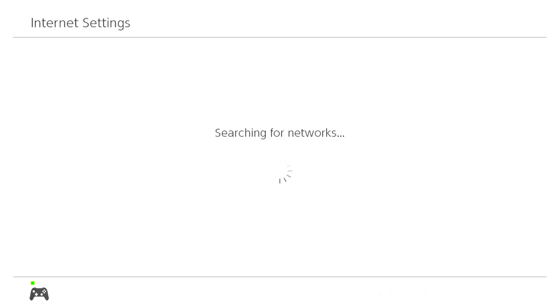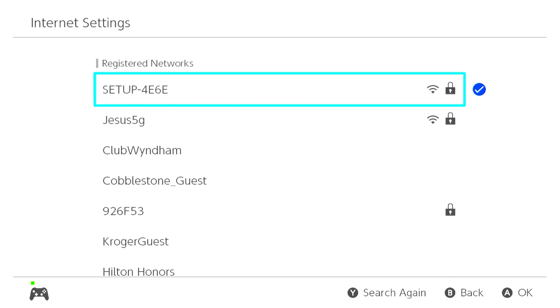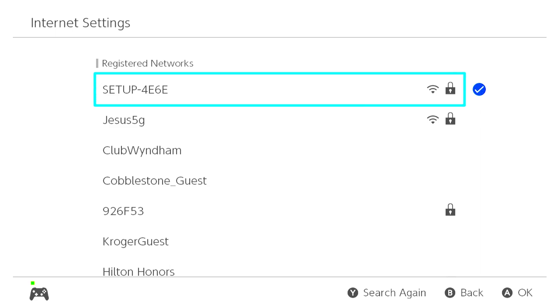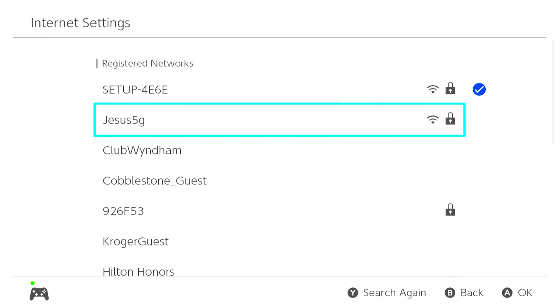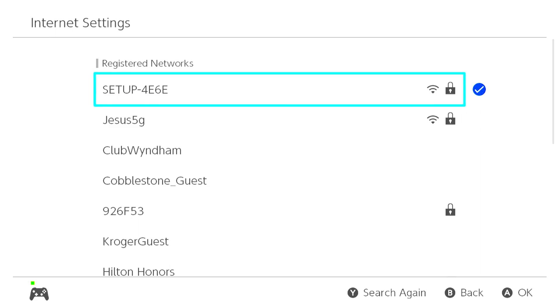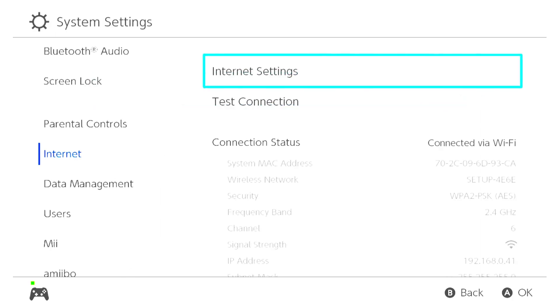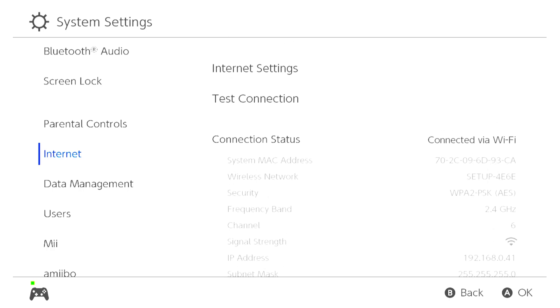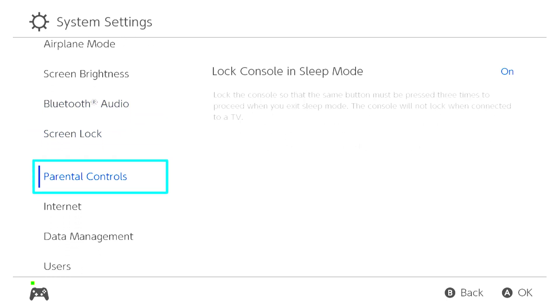The reason it didn't work for me just now is because I have two Wi-Fis, and this has happened to me a couple times where I accidentally connected to the wrong Wi-Fi. When I set this up, I set it up on 'Jesus 5G' - not on 'Setup 4E6E'. If you go back, the primary DNS is wrong - it's set to automatic.